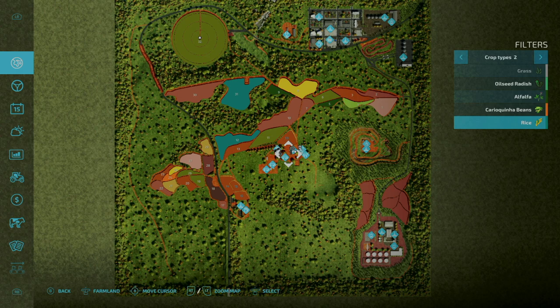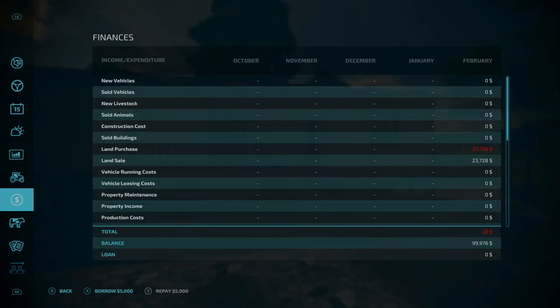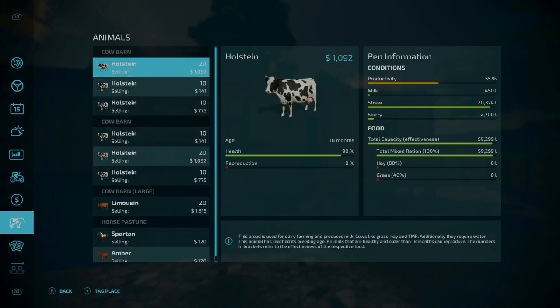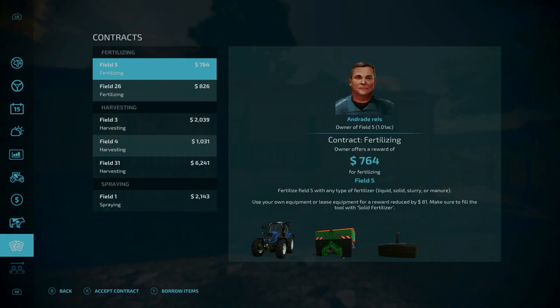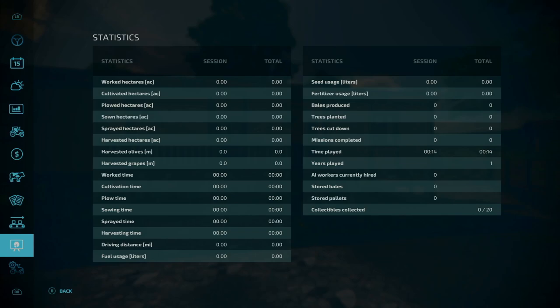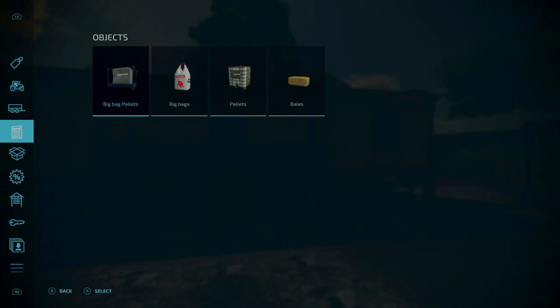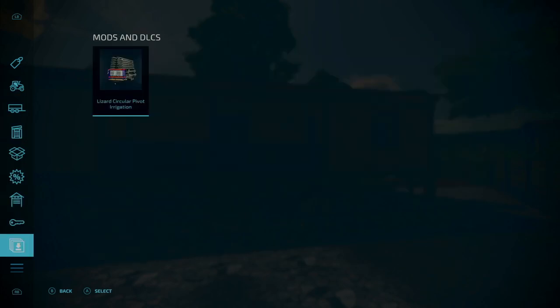You do start out with animal pens — quite a bit of them and quite a bit of animals as well. Contracts are available on this map. No production chains to start out with, but there are collectibles — 20 of them to be precise. If we take a look at mods specific to this map under the buy menu, you do see mods and DLCs, but it's for the Lizard Circular Pivot Irrigation system, not for mods specific to this map.